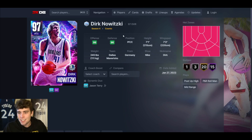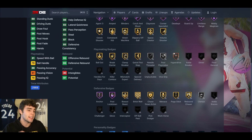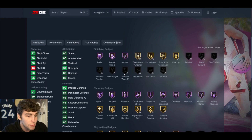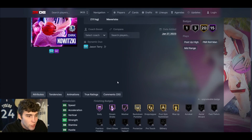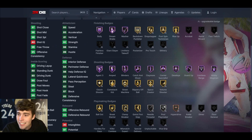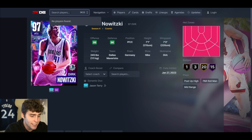At number 5, Galaxy Opal Dirk Nowitzki. A lot of people are going to be upset he's at number 5 instead of 4. Dirk is 7'1", 7'3" wingspan — absolutely incredible. The reason I'm not higher on Dirk is I personally think he lacks a lot of badges. I want to give him Limitless, Unblockable, Vice Grip, Ankle Braces, Challenger, Glove, Interceptor, Off-Ball Pest, Pink Dodger, Workhorse, Post Riser, Fast Twitch — and he only has six badge spots. Fully maxed out you're getting 45 badges, which just isn't a ton. Plus his defensive stats are definitely not great, and his price is a little too much to pay. But he is probably the best stretch big in the entire game.